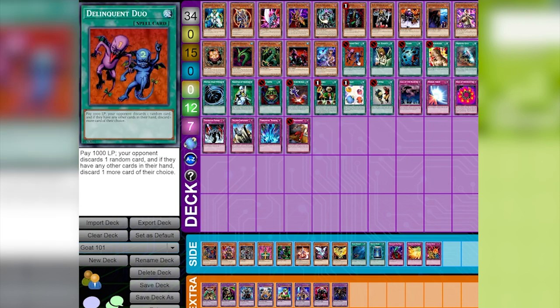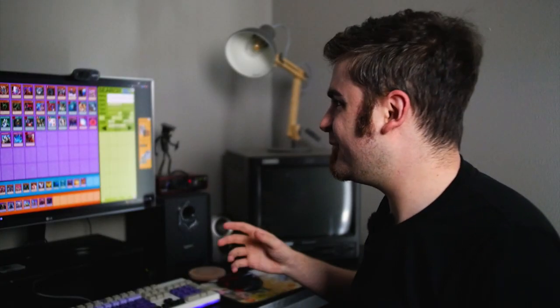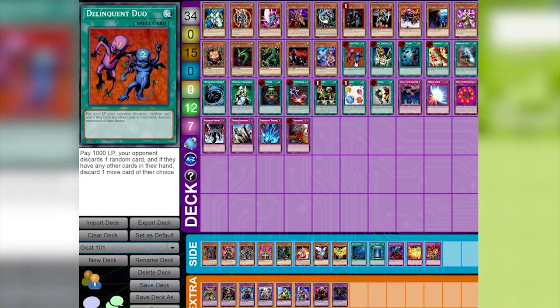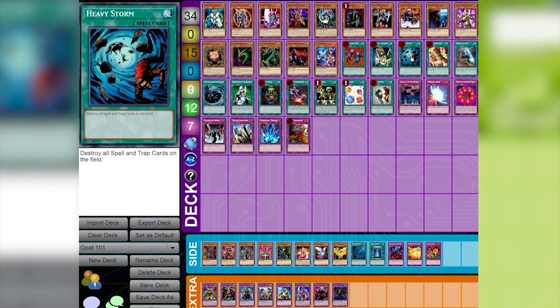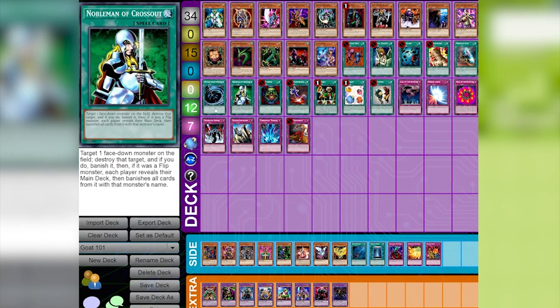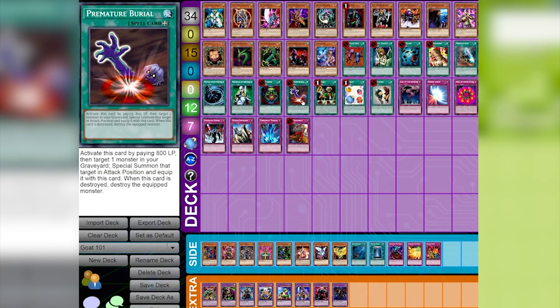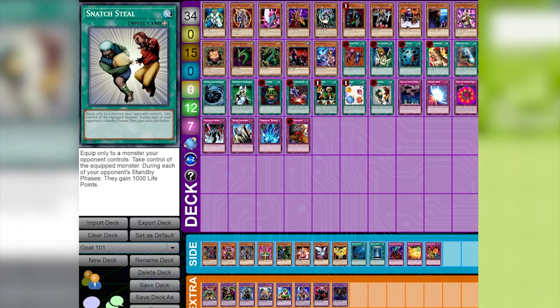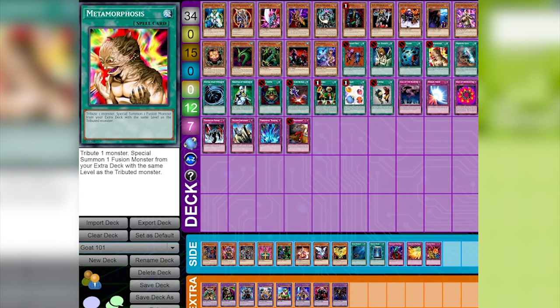Moving on to spells, we have the Holy Trinity: Delinquent Duo, which can rip two cards out of your opponent's hand; Graceful Charity, where you draw three and discard two; and Pot of Greed, which lets you draw two cards from your deck. Beyond those, you have Heavy Storm, which destroys all spells and traps on the field; Mystical Space Typhoon, which destroys one; Premature Burial, which brings back a monster but destroys the equipped monster if it's destroyed; and Snatch Steal, which steals your opponent's monster — though they gain 1,000 life points during their standby phase while it's active.